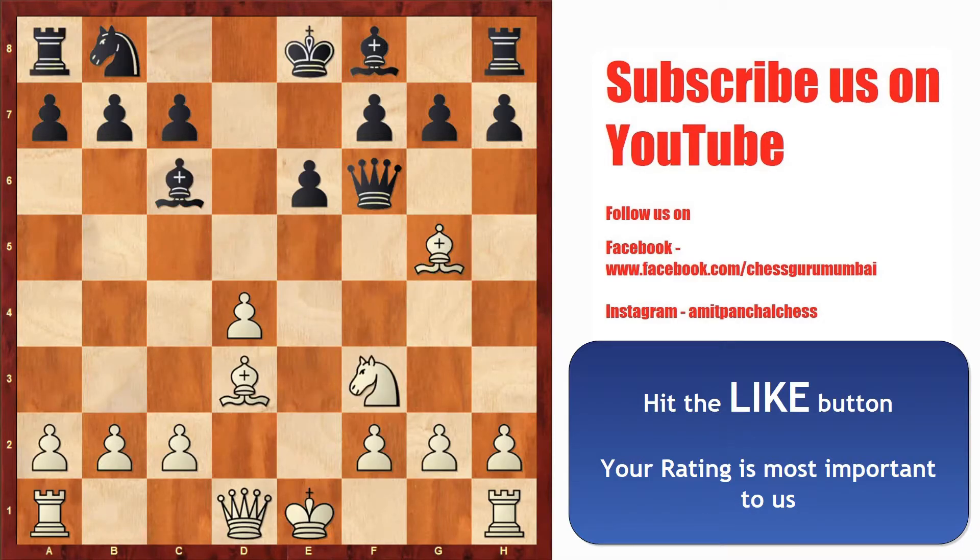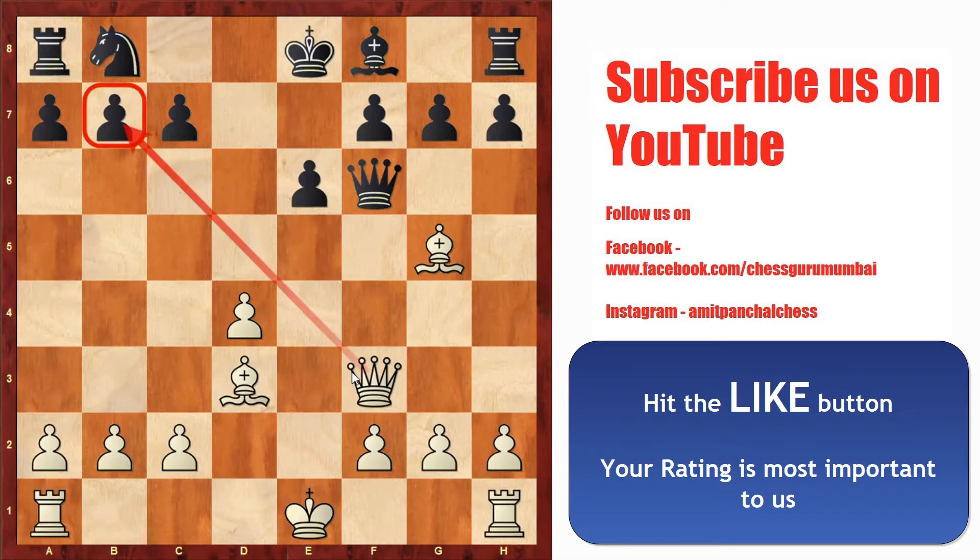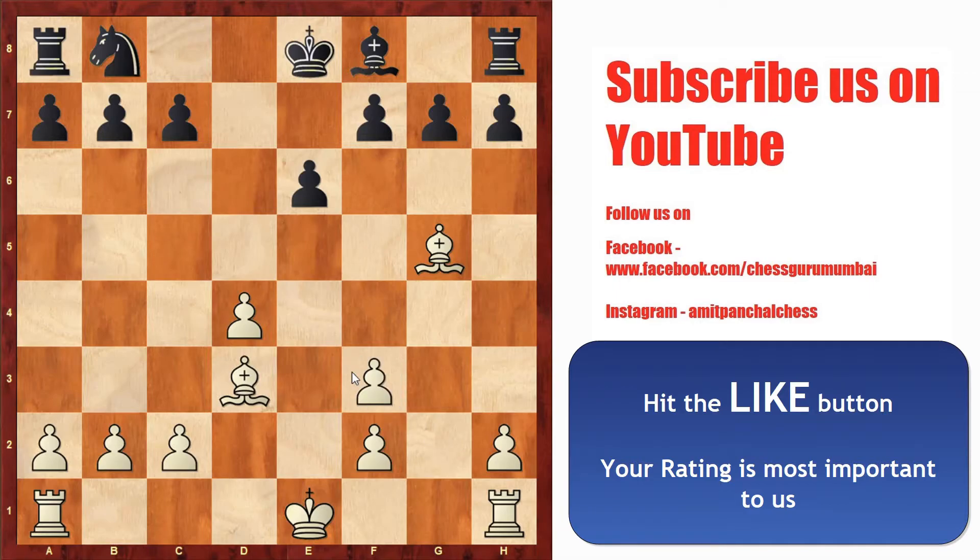Here black can try a small trick on white by playing bishop into f3, and white has to be very careful. If white plays queen into f3 and tries to attack the b7 pawn, black can simply exchange the queen by playing queen into f3, g into f3, and black has saved himself.